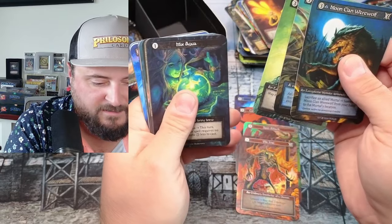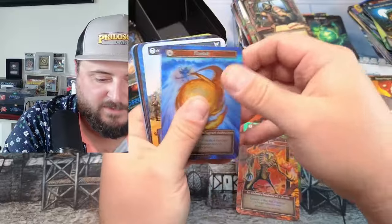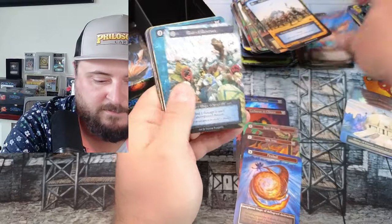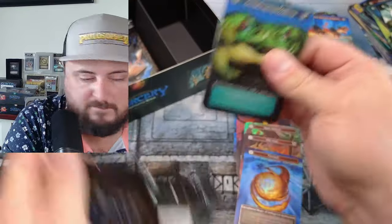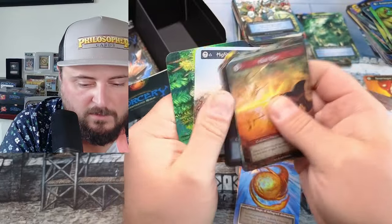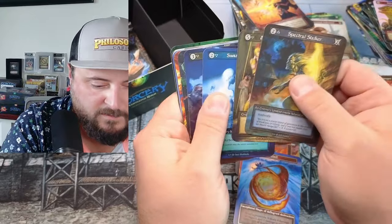Oh, is that another Undine? If this is another Undine I'm just gonna cut the video off! Oh, it's a Fireball — even better! Love to see Fireballs, those are beautiful. We did pull that in the other opening too, crazy. Old Beams. Old Frog Master. Heat Ray, Overpower. Seasoned Sellsword — nice seasoning done on that guy.